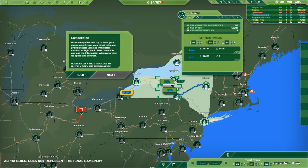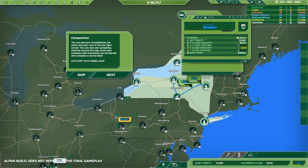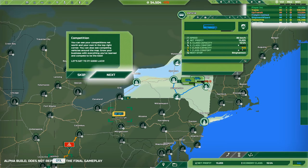Week number four — other companies will try to steal your passengers. Lower your ticket price and provide faster vehicles for better comfort to fight back. Select a vehicle and use the information window to view its speed and comfort. Double click your vehicles to quickly open the information. So its speed is 85, it's doing well. It's fairly uncomfortable to be on and doesn't have any first class capability.